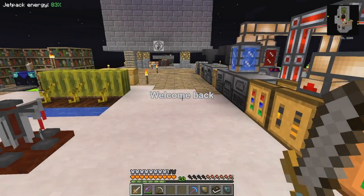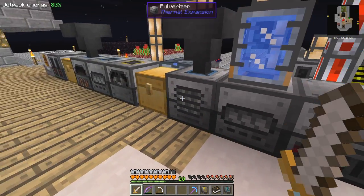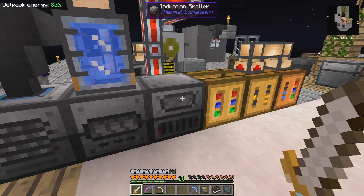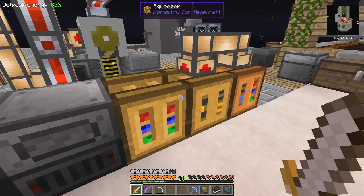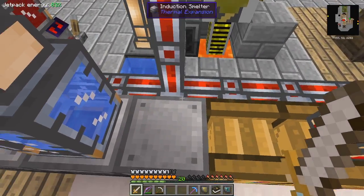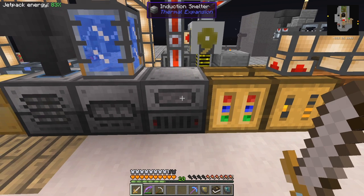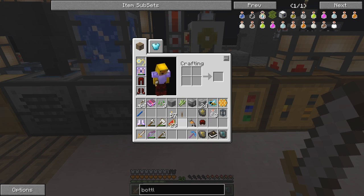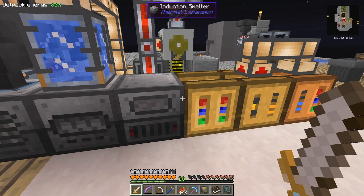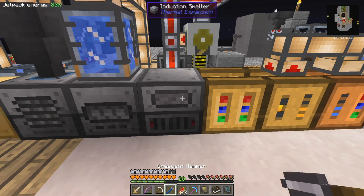We need to actually get on with the quests — we need this glacial precipitator. I've got a cyclic assembler and an induction smelter here. The induction smelter doesn't need to be here, so let's remove it.